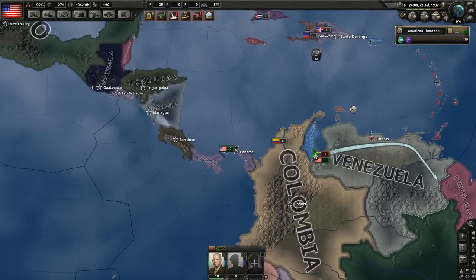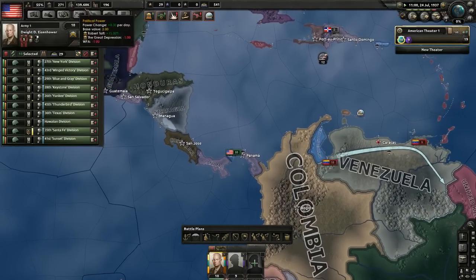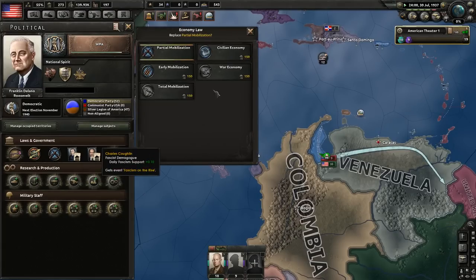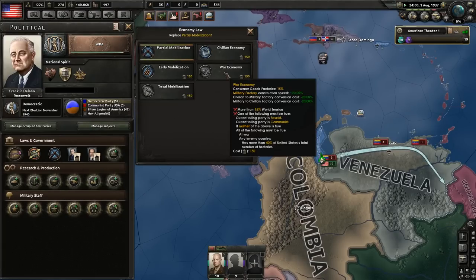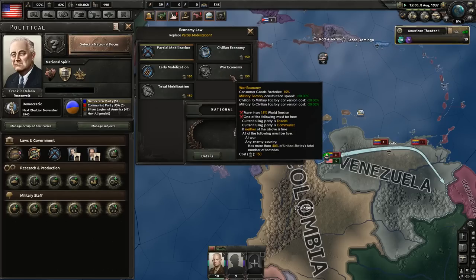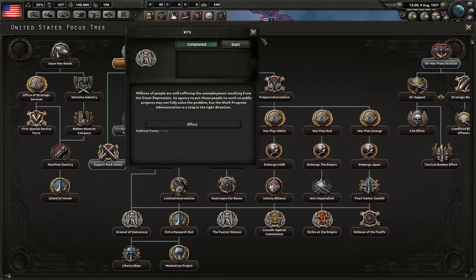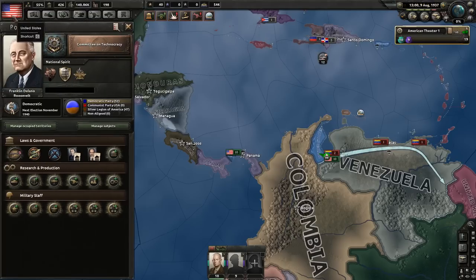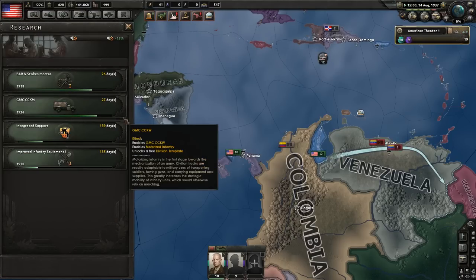I could also build some factories on the islands we own. When world tension is high enough we could switch to War Economy, although Partial Mobilization is also nice. The Committee on Technocracy will give us three bonuses to electronics and support technology — don't waste them. Use them properly; I'll show you how in a moment.